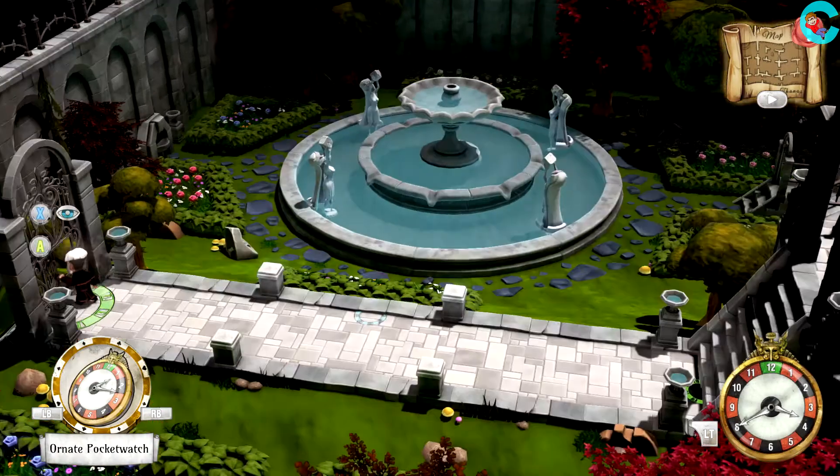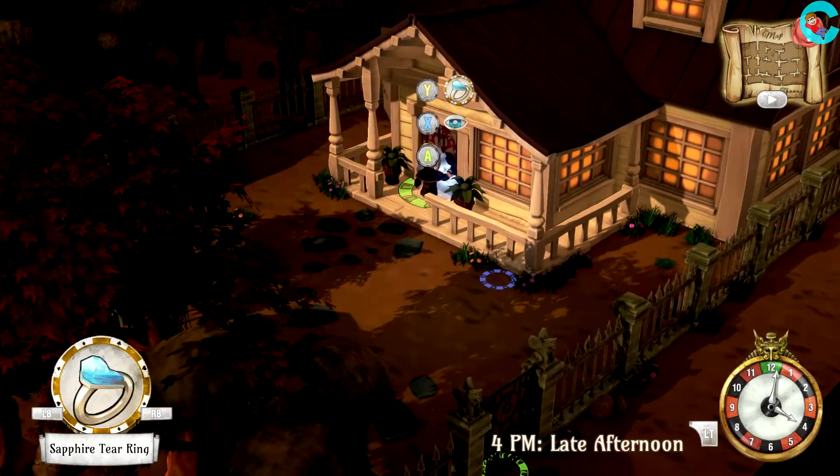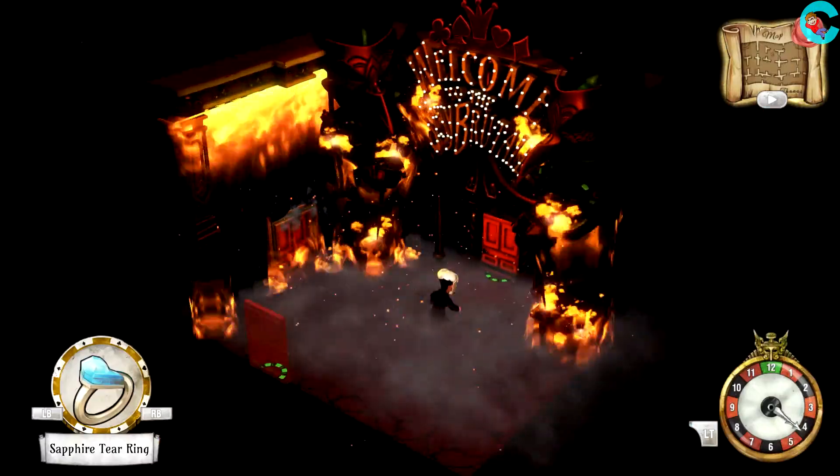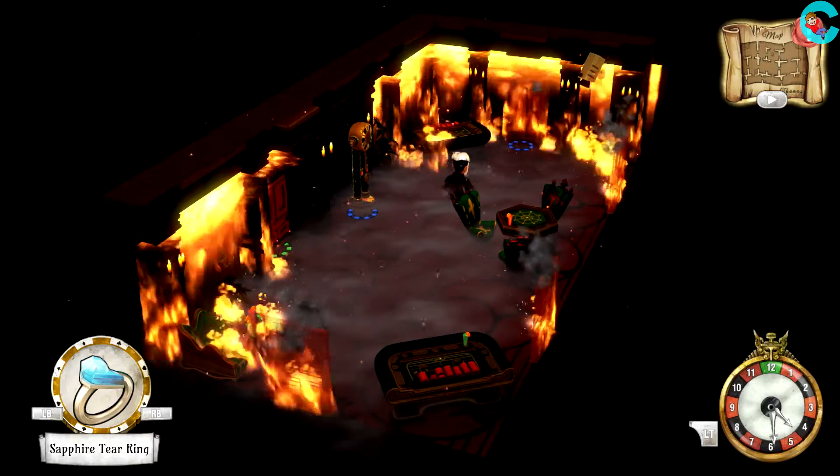Head down through the garden, into the smaller house, and use the sapphire tear ring to get inside the door. After a cutscene, we'll respawn in the mansion only to find it all on fire. Go into the casino and activate the clock.